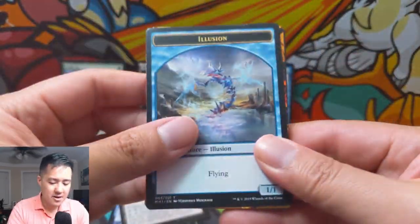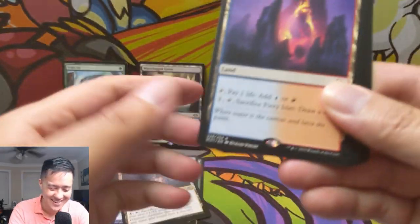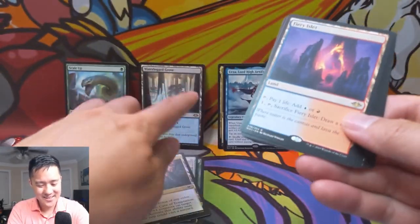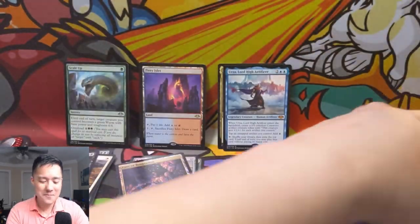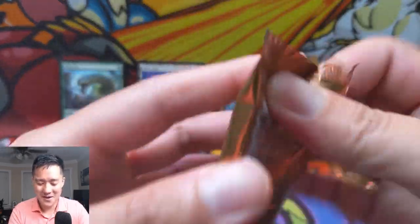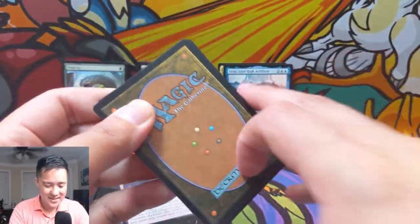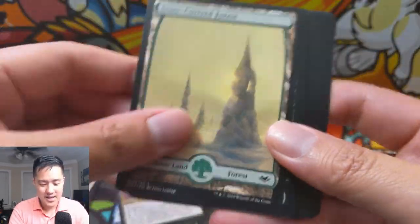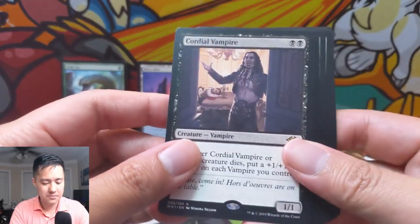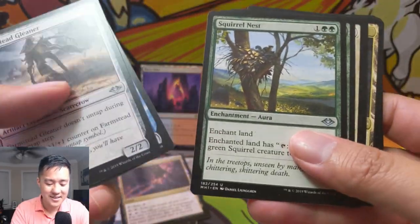Let's keep the fire coming. Force of Despair, island. The best horizon land — Fiery Islet! Oh my gosh, this opening is insane. This might be my last box I open, but we may have saved the best for last. I can't wait to do the TCG Player app. Ranger of Eos — yes! And a Vampire Cordial. Farmstead Gleaner, Tribute Mage, and Squirrel Nest — that is funny.